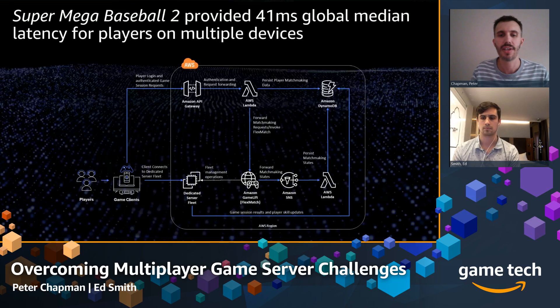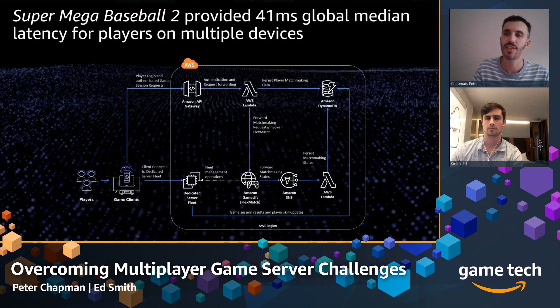Once the match has been found and a server located, the server IP address and port is passed back to the matchmaker. It then calls Amazon Simple Notification Service — our push notification service — which triggers a Lambda function that persists the state of the matchmaking ticket for this particular player, saving the IP address and port for the game session. The game client periodically checks the API Gateway endpoint to ask if its session is ready, and once the match is found, it receives the IP address and port and can connect directly to the game server. At that point, API Gateway and GameLift get completely out of the way, minimizing any latency overhead.